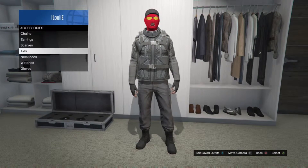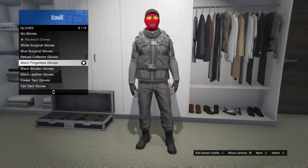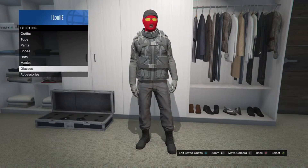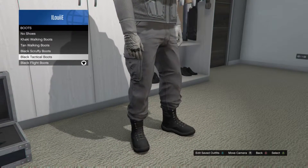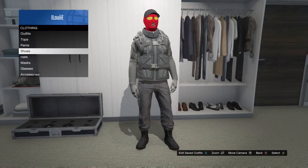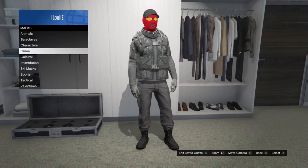Next, put on grey tactical gloves — they do go kind of well with the outfit, but you could do charcoal or whatever you want. The black tactical boots go well with this too, or you could use the grey tactical boots if you prefer.